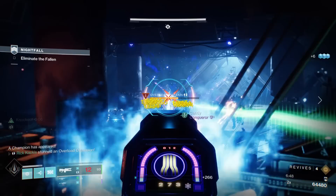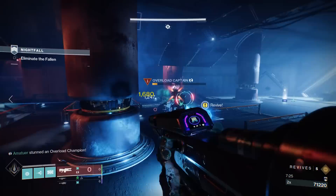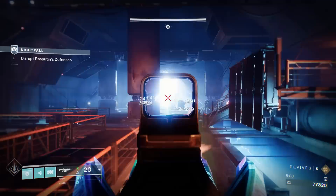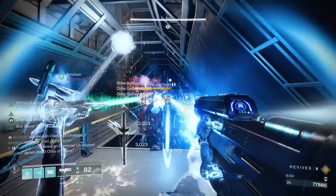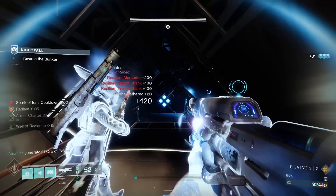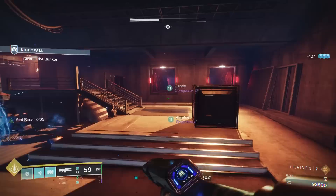Eventually you'll kill all the enemies and then you have to go up to this area, open up the vent, and blow it up. The important thing is that the second you blow up the vent, two Overload Champions are going to spawn in this hallway. Set it up so that as soon as they spawn, your entire team is there, ready to stun them, and then unload your heavy to kill them as quickly as possible. If you can't accomplish that, just sit in the well and kill the rest of the enemies. Once you kill those champions, you can kind of ignore some enemies and hop into the vents to continue on your way.